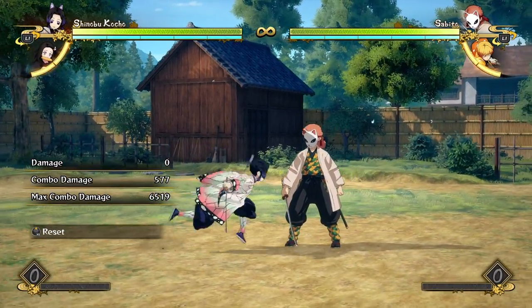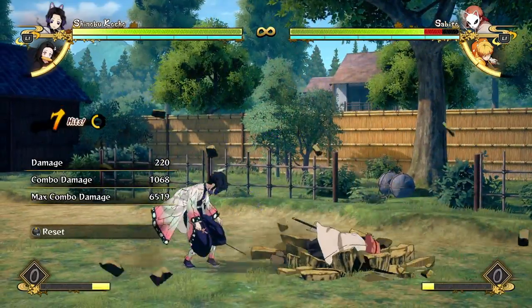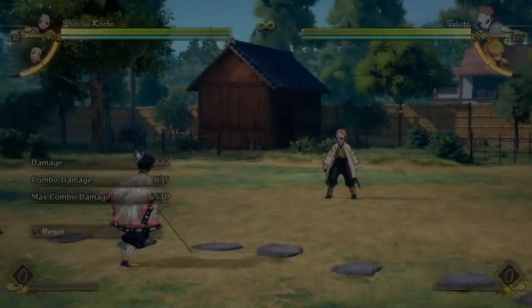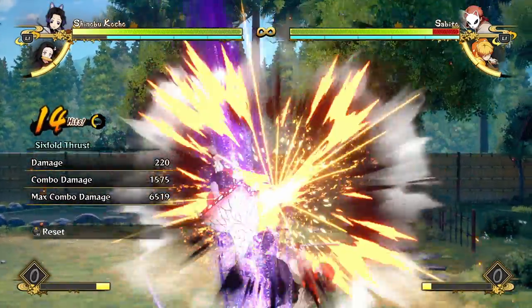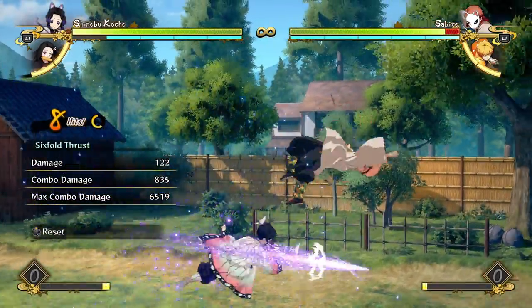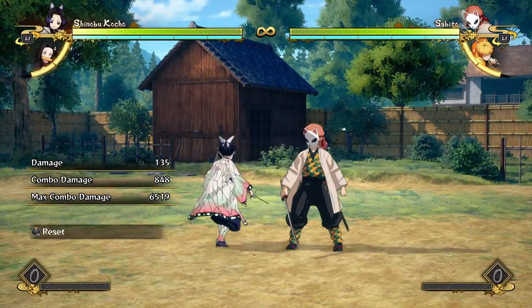She's just a character that excels in movement and oppressive movement. When she is in, she has great pressure, and when she gets a combo it's not too much damage, but because she spent a lot of meter on pressure you can use your combo to build back meter. Now let's get into the actual breakdown. Her regular attack strings — I hate to say it but they're really bad, they do almost no damage. The down attack string does 1000 damage.